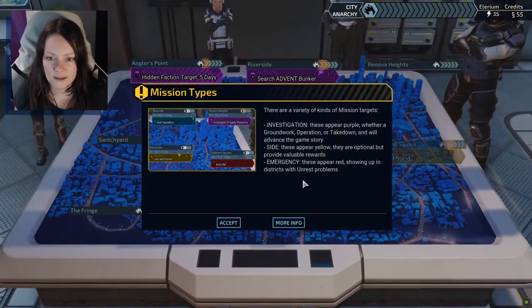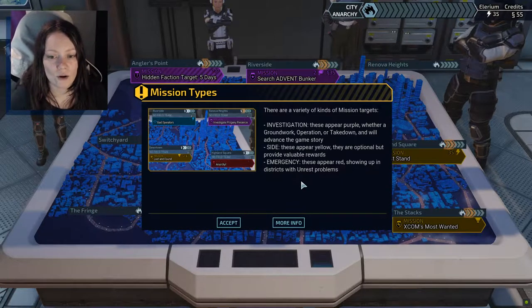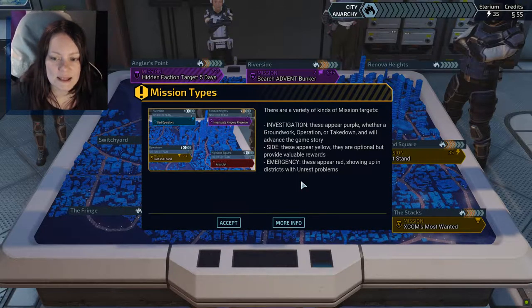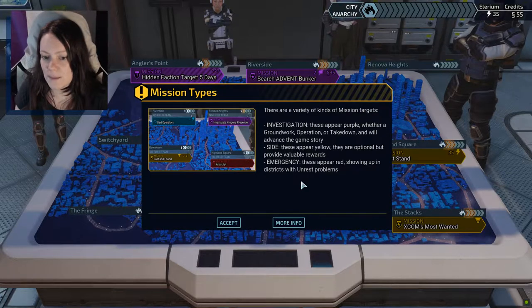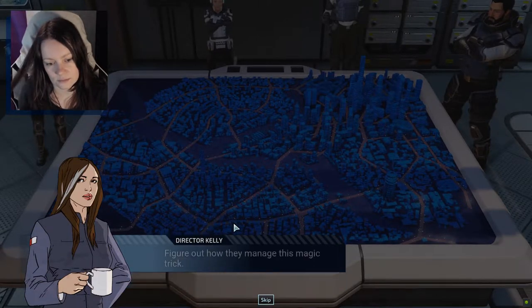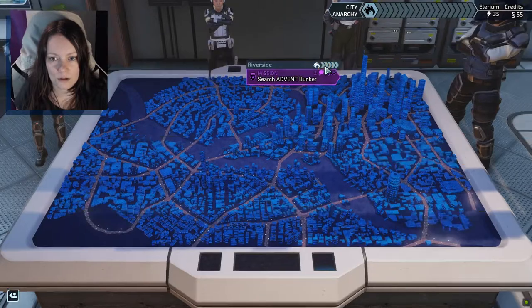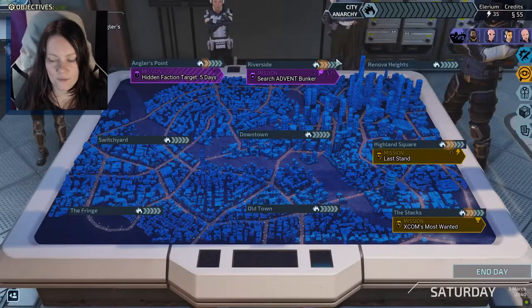Here we go. There are a variety of kinds of mission targets. In investigation, these appear purple, where their groundwork, operation, or takedown will advance the game's story. Side missions appear yellow - they are optional but provide valuable resources. Emergency missions appear in red, showing up in districts with unrest problems. More than once, progeny fleeing the scene seem to vanish without a trace - figure out how they manage this magic trick. So these are the two we need to do, and it will stop unrest in that area.